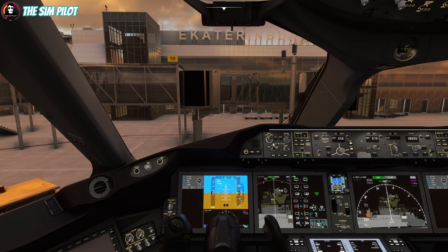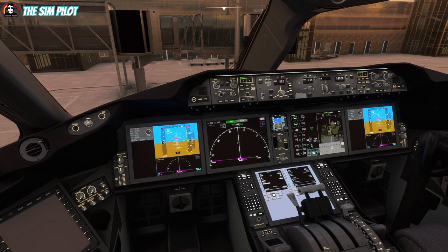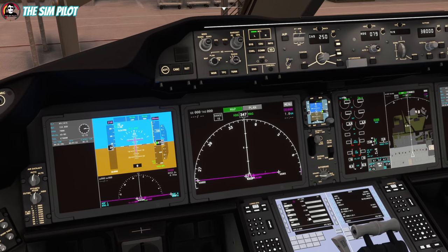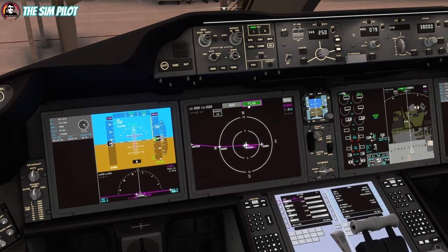We'll switch the barometric pressure to hectopascals and minimums to barometric. This button transfers the EICAS to a larger view; I'll adjust the range to 10 miles to check the flight plan routing. Let's get rid of the yoke and go to the legs page. We'll switch to plan mode and now we have the option to step through the waypoints.